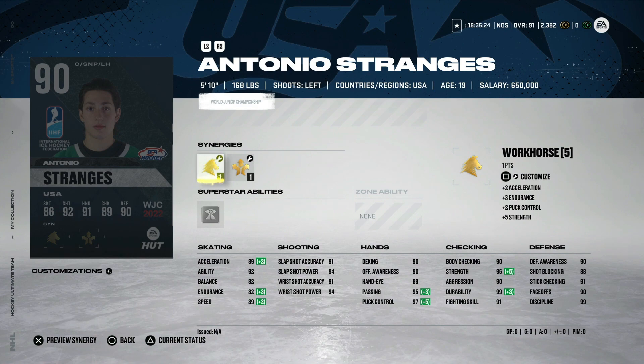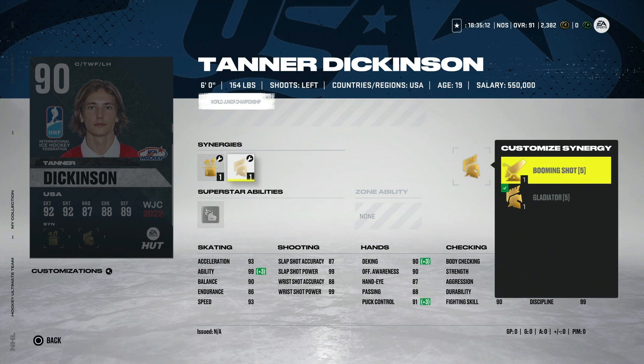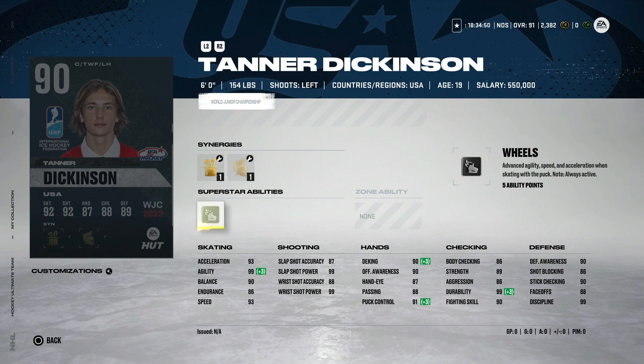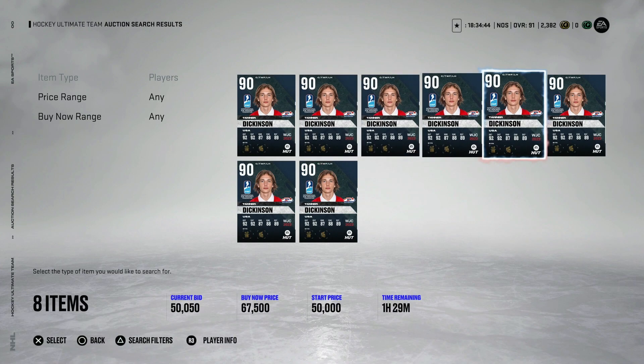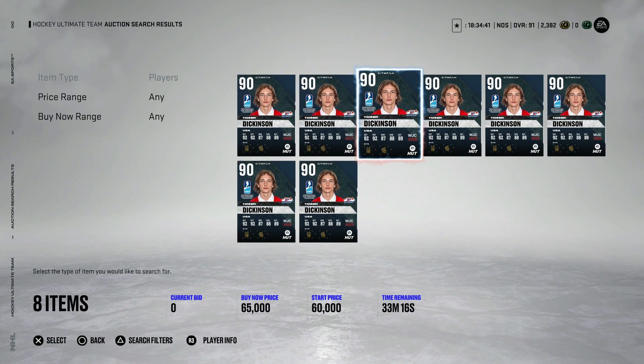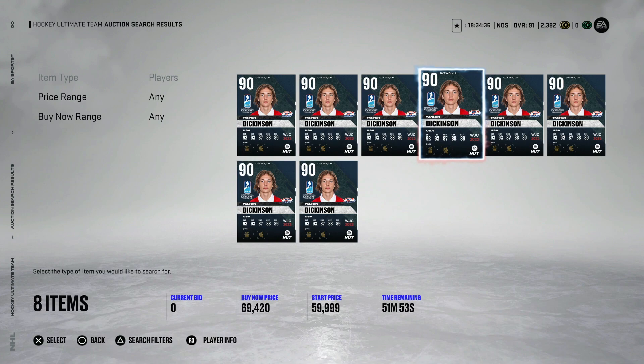From Canada, the 90 Tanner Dickinson — six foot, only 154 pounds, but has magician and booming shot, which gets his body checking into the high 80s. Speed up at 93, acceleration 93 — he's one of the fastest left-handed wingers in the game right now. You could play him at center too at 88 on the draw and 90 defensive awareness. He might get bumped off at 154 pounds but he does have silver wheels. I picked him up for 50k at the launch; if he gets into the 50 to 60k range this is definitely a decent buy.